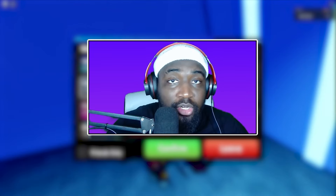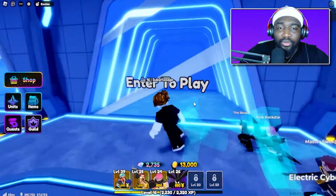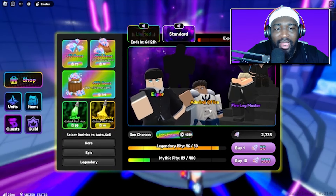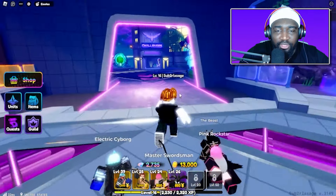In five more levels we unlock our fourth slot, so hopefully by then we've completed all the stories and we can spin. We have four more stories to do — we should end up with four or five thousand gems total. This is going to take a while. Hopefully by then the banners change and we get something good.